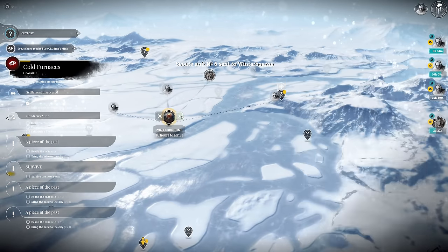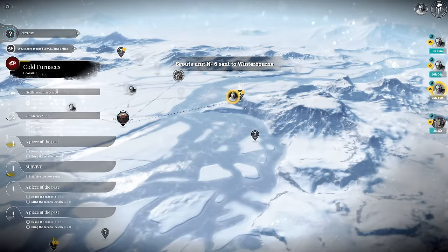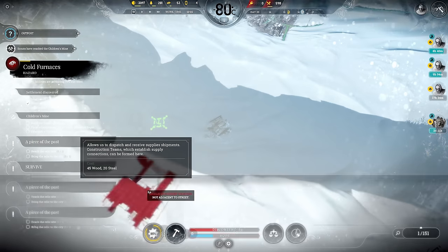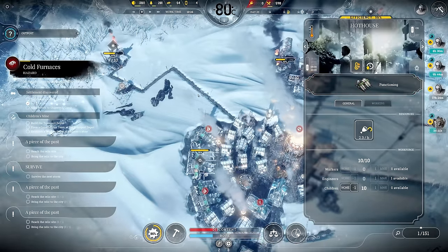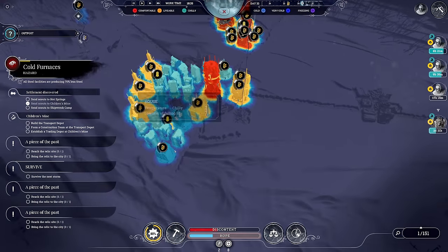Let's get the scouts back home. Actually, we have enough time - let's move to the fissure rock, perhaps we find something there. We have the option now to build a transport depot using those outside slots, but that's for later. Right now let's activate the heater for the hothouses - this is getting a bit expensive.